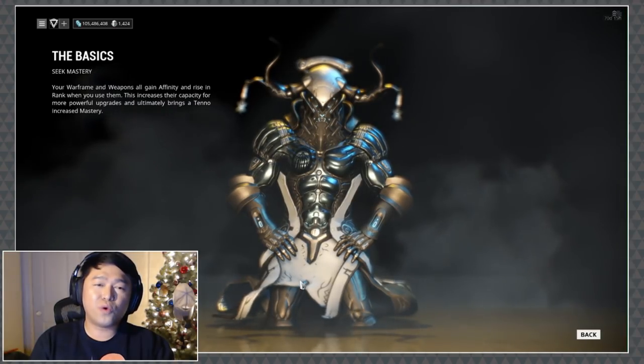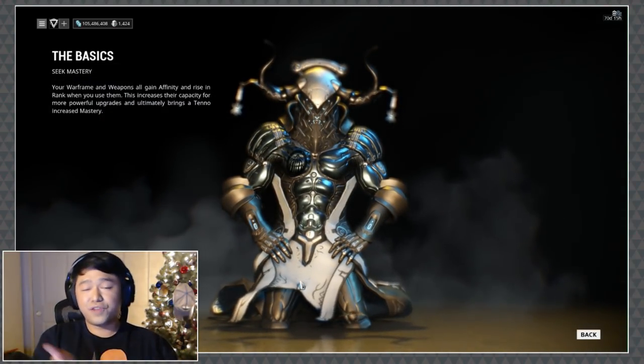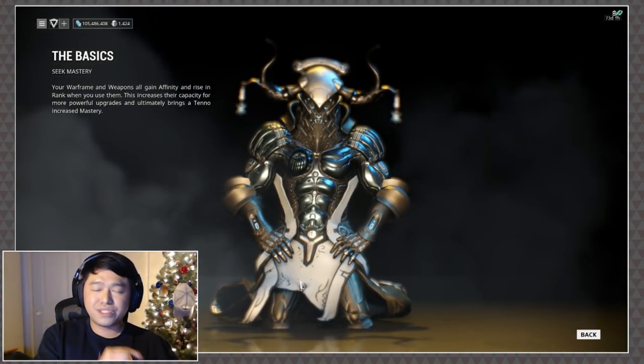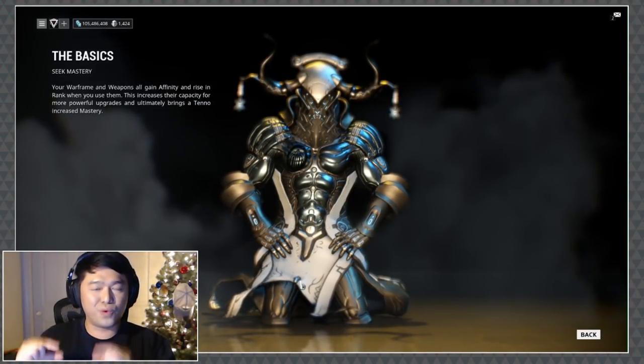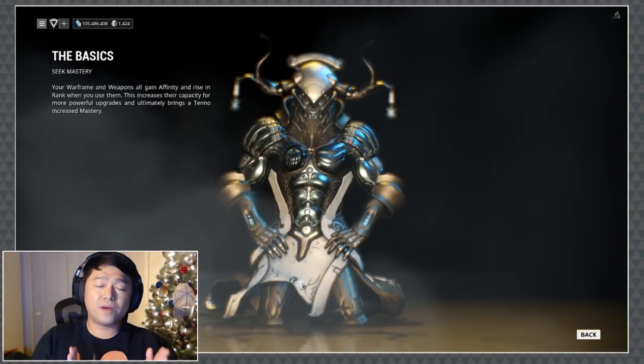100 is the amount of affinity your Warframe gains whenever it makes a kill with a Warframe ability. So if we're using Frost and he kills an enemy using Avalanche, 100% of that affinity is going to go to the Warframe.